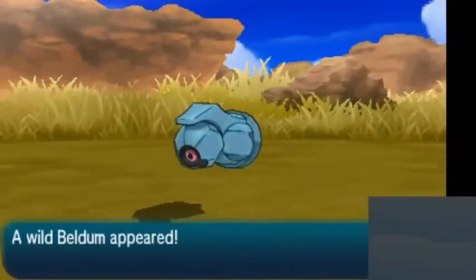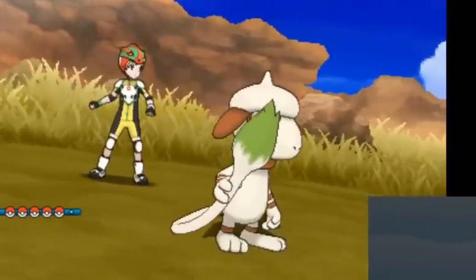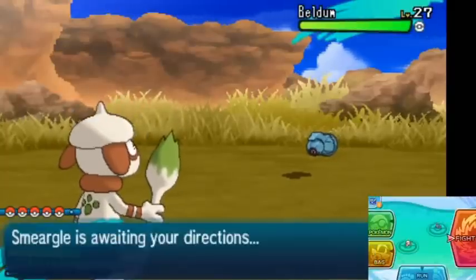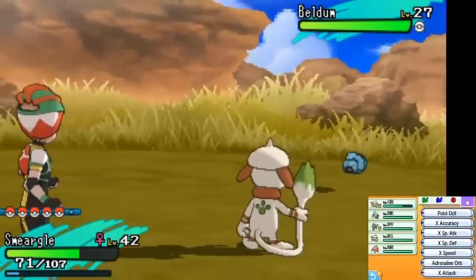Beldum can be annoying to shiny hunt because it knows Takedown. So I figured out a pretty simple strategy to make sure that it can't hurt you or itself, and your Smeargle will pretty much be able to battle forever.